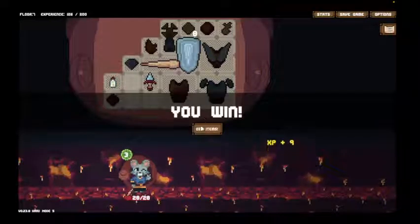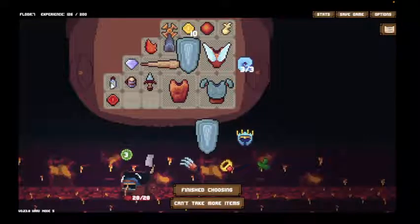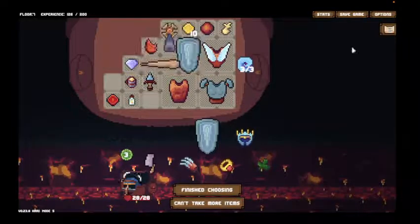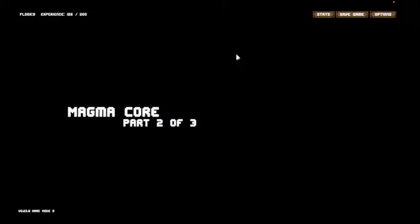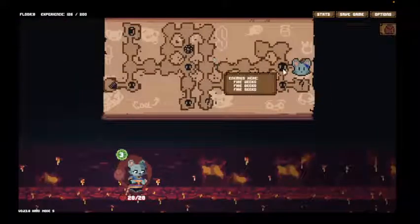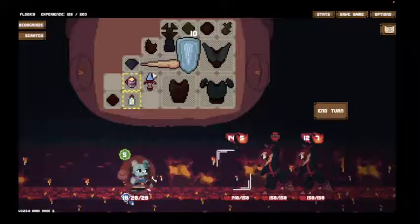We're on to floor 8. Still not gonna go spikes. I'll go warm drink — might as well. Besides, what else am I gonna go? My plan's looking pretty good in all honesty. Club is probably the best common weapon, unless you're going pure bows, in which case arrow, I guess, you would say is the best.